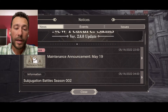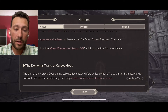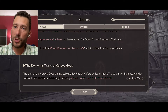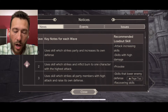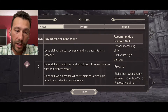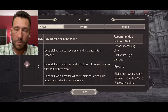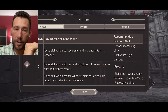Moving to Subjugation Season 2 — this gives a complete breakdown for what the cursed god boss is going to be doing, the giant kaiju-type boss. He even makes kaiju noises, which is awesome — Godzilla sounds when the battle starts and when transitioning between teams. For each element, there's a breakdown by waves: wave one, wave two, wave three. Wave one keynotes: uses skills which strike the party and increases its own defense. Recommended loadout: attack-increasing skills with high damage.